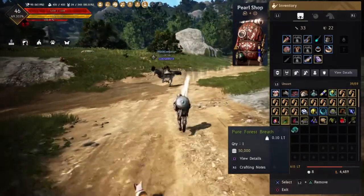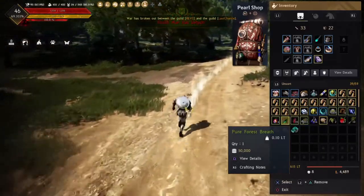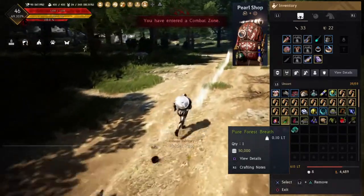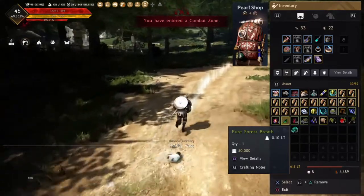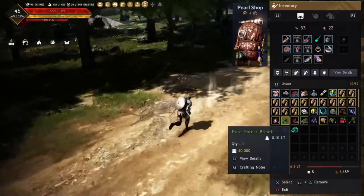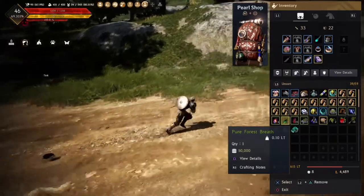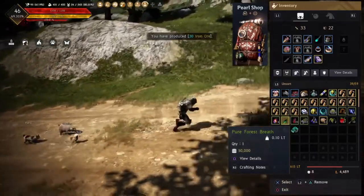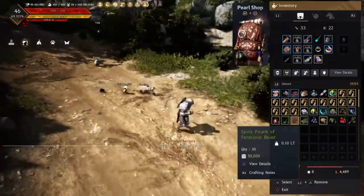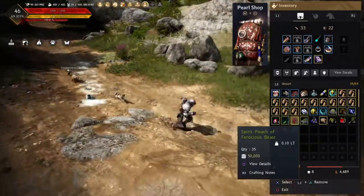With the spirit pouch of ferocious beast, the rainbow gem fruit, and the breezy conch seaweed, you can get them by handing in an item called the peridot petal, which you can acquire in Kamasylvia. You can exchange 10 of those for one of each of these items. The pure forest breath is a drop item you can get in the Kamasylvia area — I have gotten it outside of Kamasylvia before, but it's incredibly rare. Areas like Polly's Forest are where you're most likely to get it.